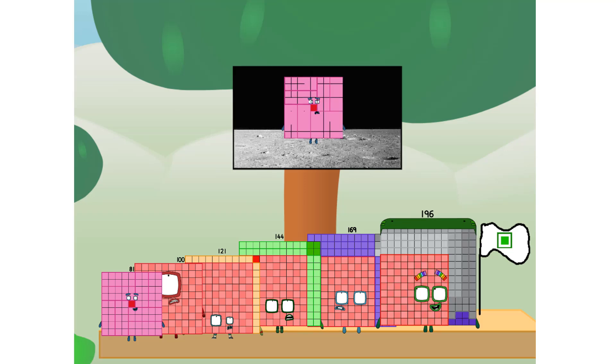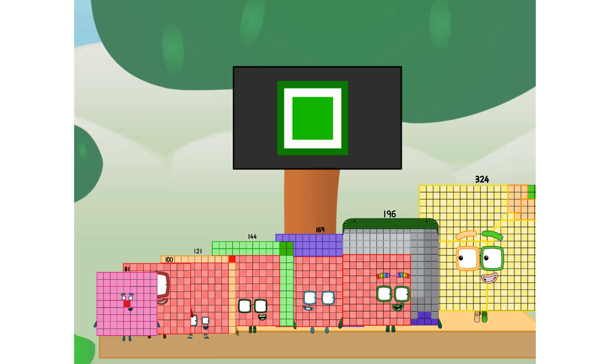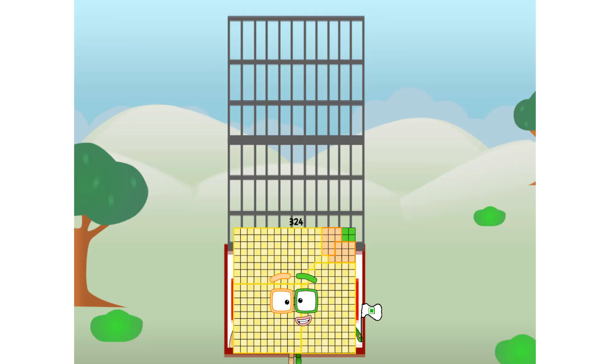We have a problem — I forgot the flag. Don't worry, little one-sixteenth. I'll take care of this. Three hundred and twenty-four. Three hundred and twenty-four. And I promise: no rockets. No rockets. No rockets. Non-squares. Square power only. Square power only.